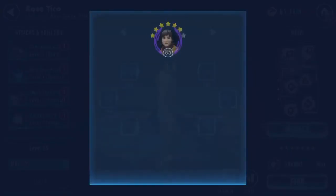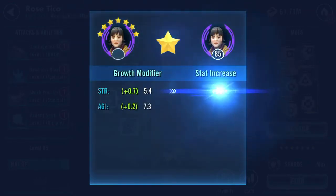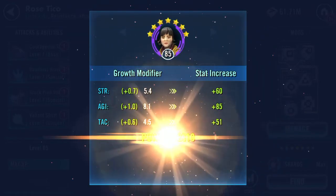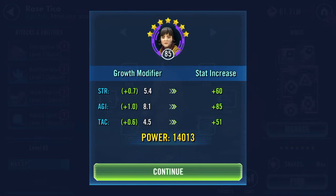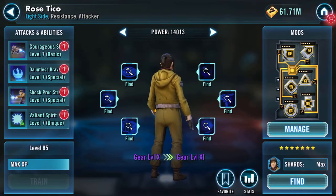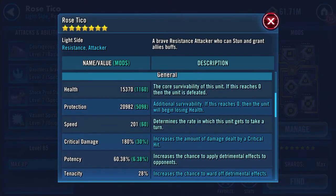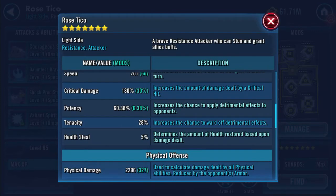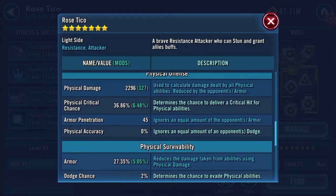So we're going to go boom — and I get 2000 additional galactic power. Here she is now at gear level 10, jumped up a bit to just over 36,000 health. Protection and speed haven't changed, neither has potency, tenacity, or health steal.